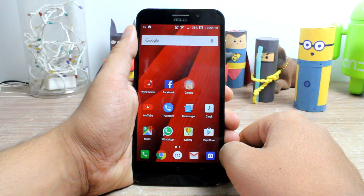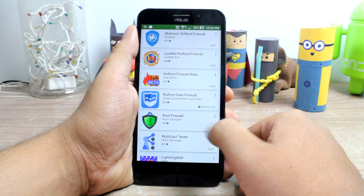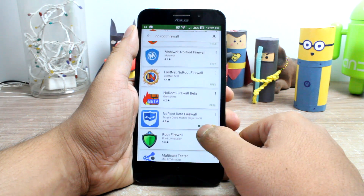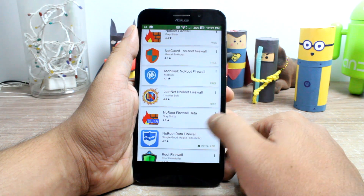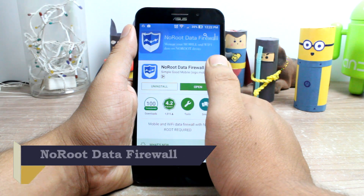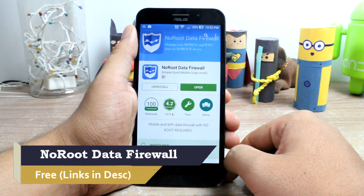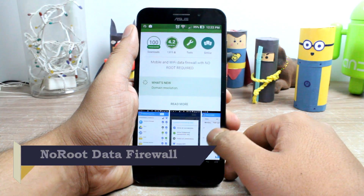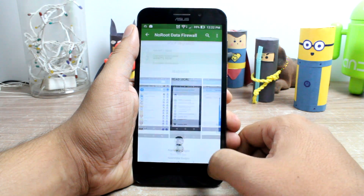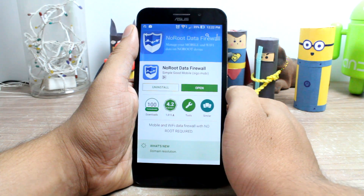We will be using a firewall app as mentioned earlier, but nothing too fancy as we just need to block games accessing the cellular network. To keep things simple, you must install the No Root Data Firewall from the Play Store on your Android device. The app works on all devices running Android 4.0 or higher and, as the name suggests, root access is not mandatory.